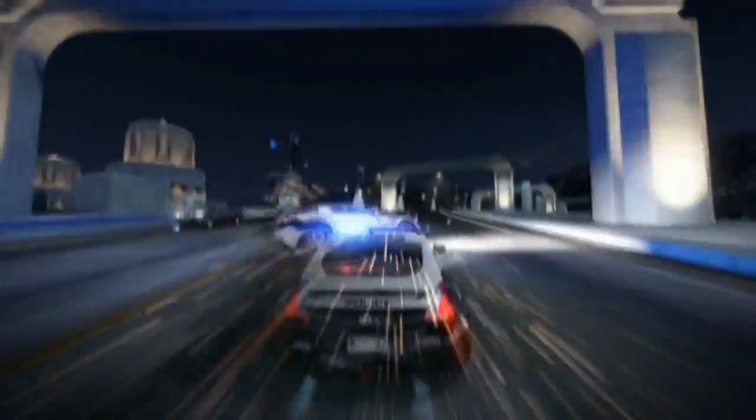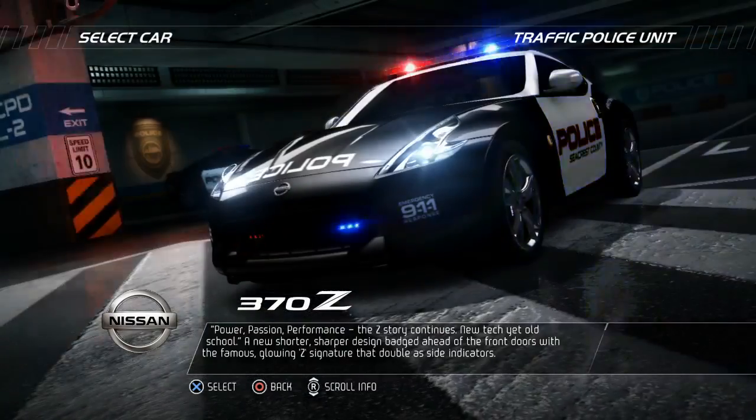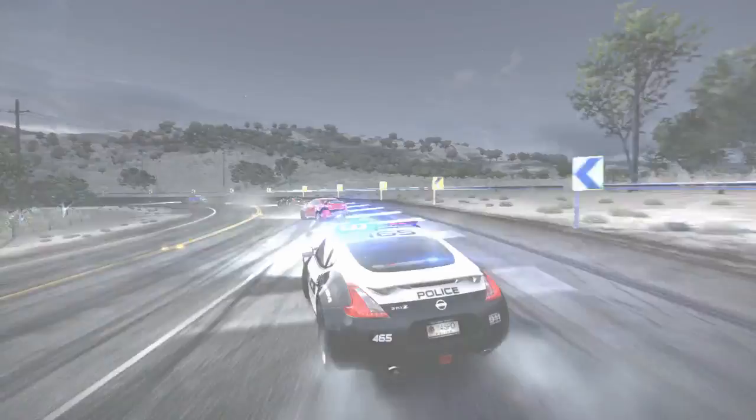You have to take down the racers and shut down the race before they cross the finish line. In Dark Horse you get to play as a cop and choose from some really cool cop cars. My favourite is the Nissan 370Z — it's really fast, really precise for taking down the racers, and it's also great for drifting.